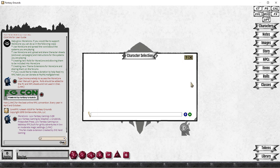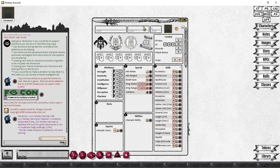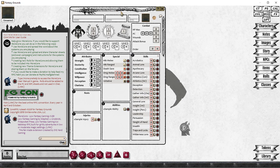I've connected to the GM's instance, and I'm going to click on Create a New Character. It takes a couple of seconds to load because it's going to pre-populate the character sheet with a whole bunch of information. We're going to start off naming the character, and we're going to make ourselves a Barbarian today.